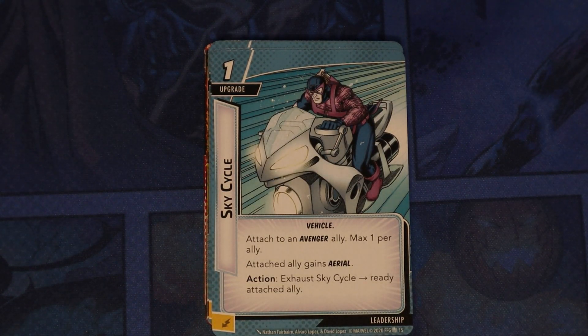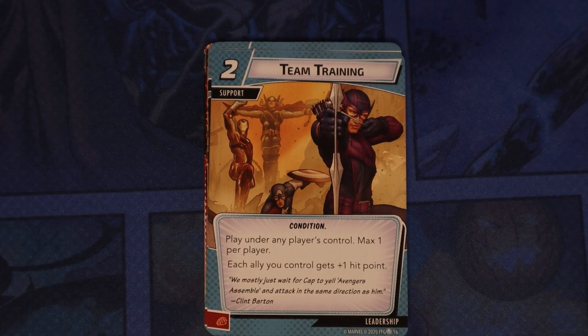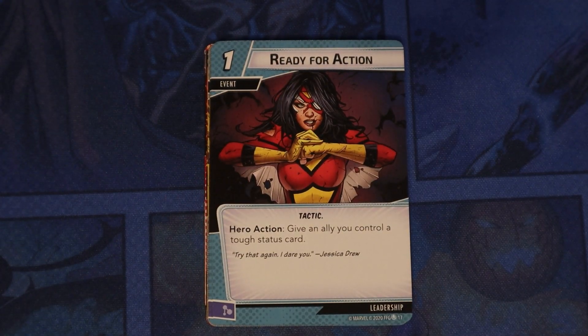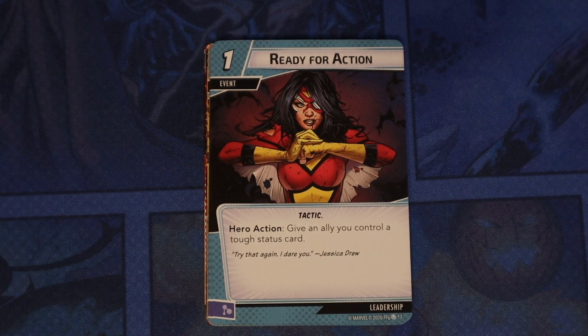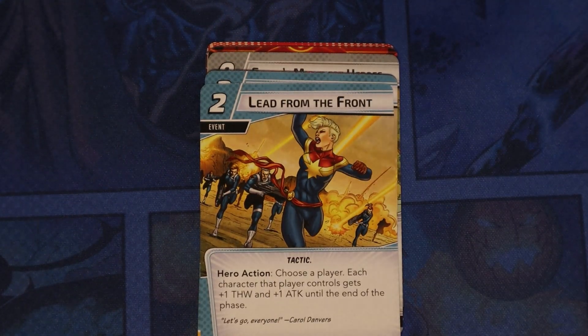Sky Cycle — attached to an Avenger ally, max one per ally. The attached ally gets Aerial, and you can exhaust the Sky Cycle to ready the attached ally. Three of those. Team Training — play under any player's control, max one per player; each ally you control gets plus one hit point. Three of those. Ready for Action — give an ally you control a tough status card for only a cost of one. Three of those. Lead from the Front and the Power of Leadership we've seen before. War Machine costs four, gets Toughness, and his basic attack gains Ranged, so he ignores the Retaliate keyword.